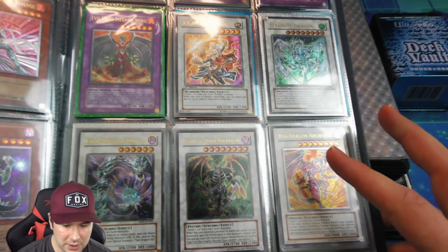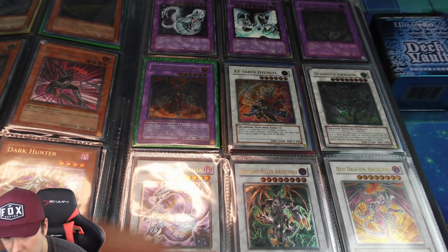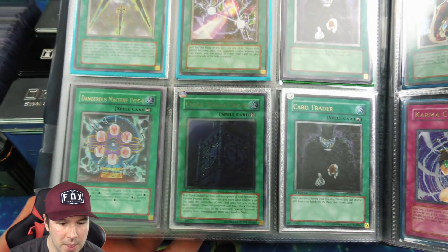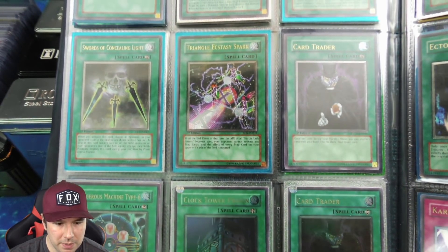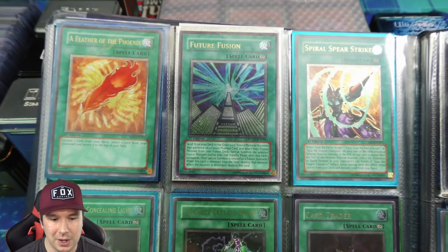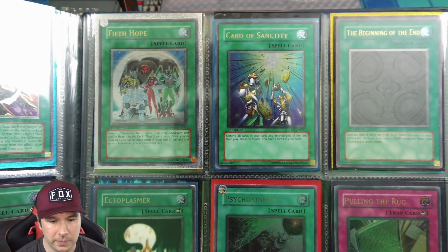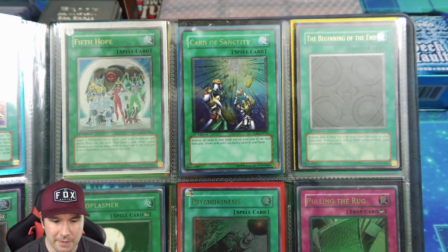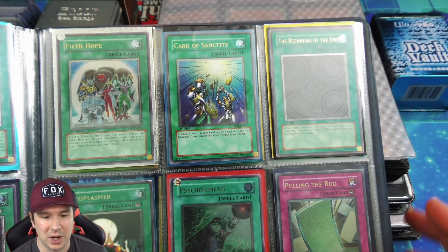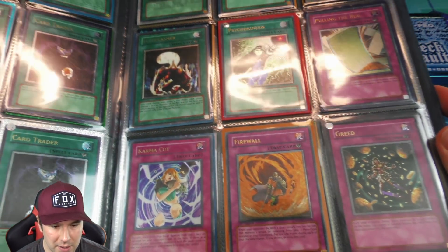Everything in here is so crazy expensive. Ultimate rare first edition Stardust Dragon, Thought Ruler Archfiend, and Red Dragon Archfiend — the first synchros that came out, with Colossal Fighter and others from the same set. Some ultimate rare spells: Future Fusion used to be outrageously expensive, The Fifth Hope ultimate rare, Card of Sanctity, Beginning of the End — when you pull this card you can hardly tell it's an ultimate rare because the image is so dark. Ectoplasma, Pulling the Rug ultimate rare, and Karma Cut.